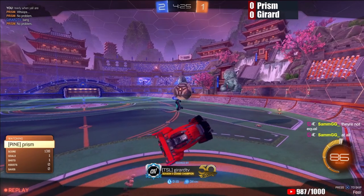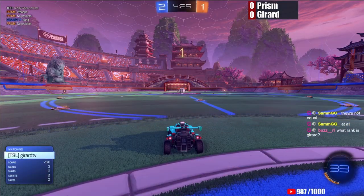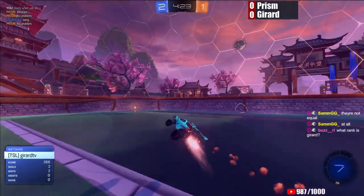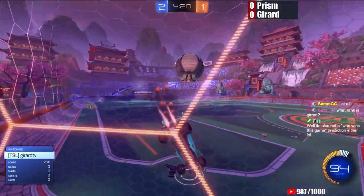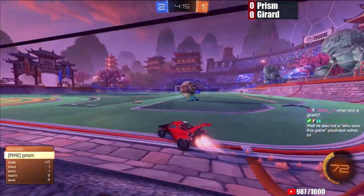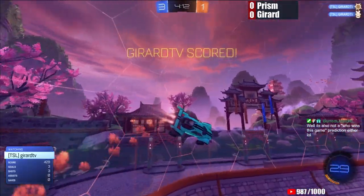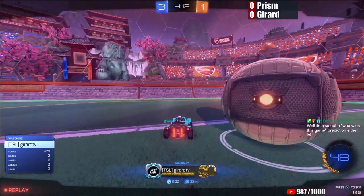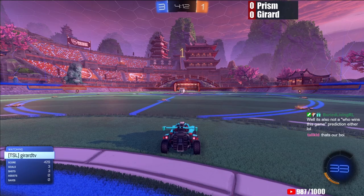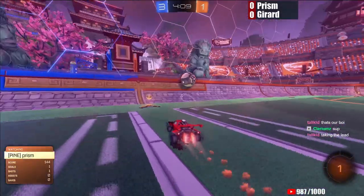Prism didn't want to pull the trigger. Instead going up early and often, and Gerard can just drop it under. In this situation, the right way to play defense is probably to force them to outplay you before you start pre-jumping like that. Maybe Prism has played against Gerard before and given him a lot of respect on that air dribble. He went real high like he thought for sure Gerard could hit those. Usually if you're not going up against top-level guys, you want to force them to outplay you first.